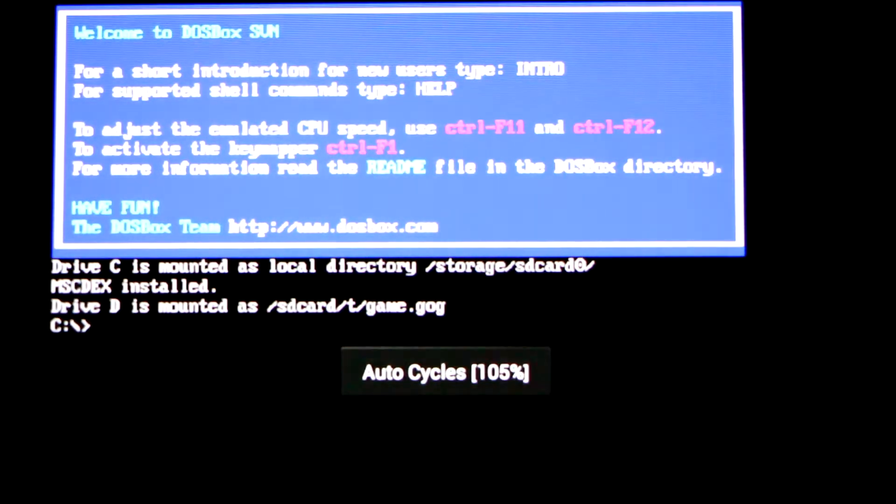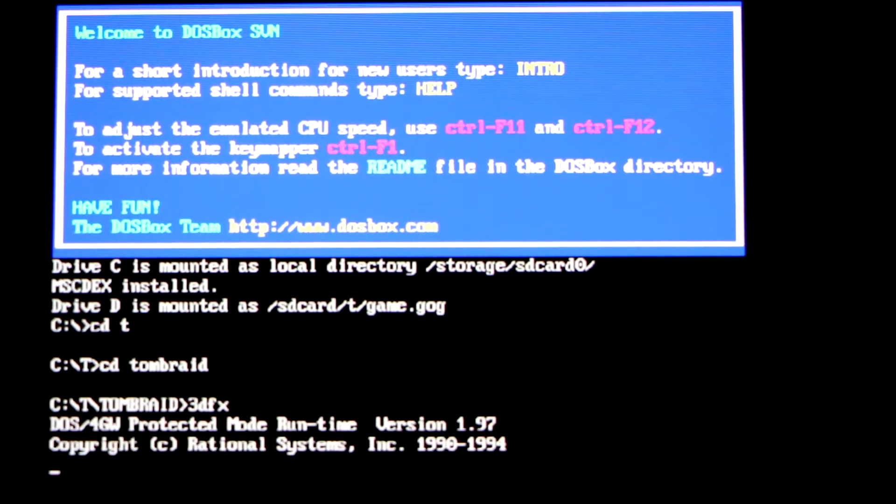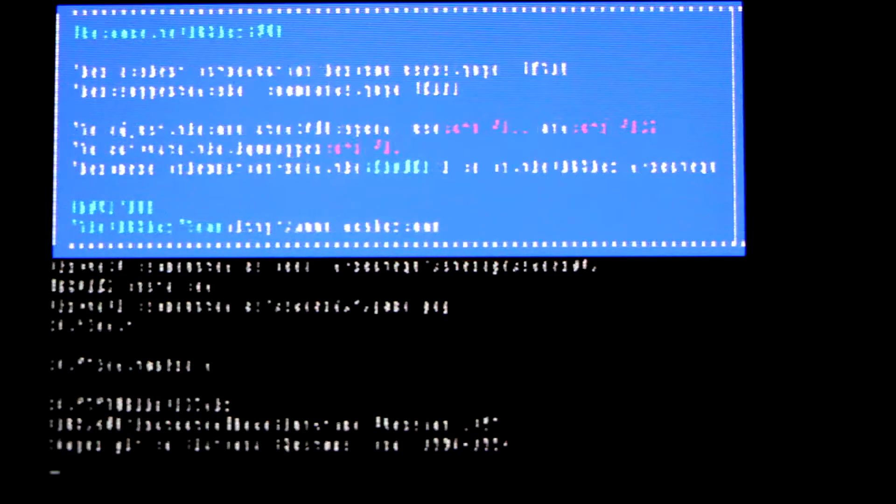Here's our familiar DOS interface via DOSBox Turbo. Just getting us into the game here — typical DOS commands. And the moment we've all been waiting for: the 3DFX splash screen indicating Glide support is working on Android.